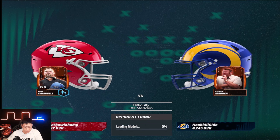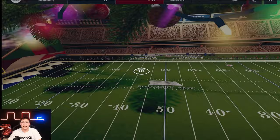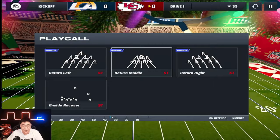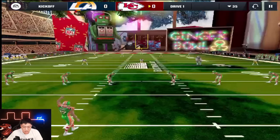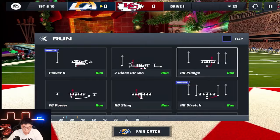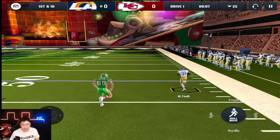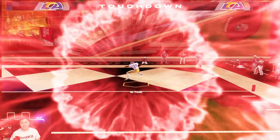Alright boys, we got our next opponent in All Madden. They are almost a thousand overall lower than us, so let's see what we can do. We are playing in the Christmas theme stadium which is dope — the toy room with the Madden box. Let's get Falk out here and get some big runs. You're too fast for this man's team — ball-carrier weaving, you cannot catch this man — and he goes all the way and takes it home!